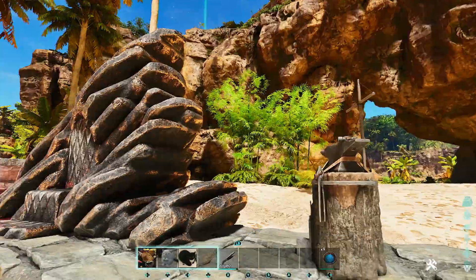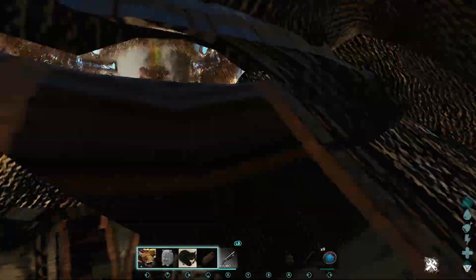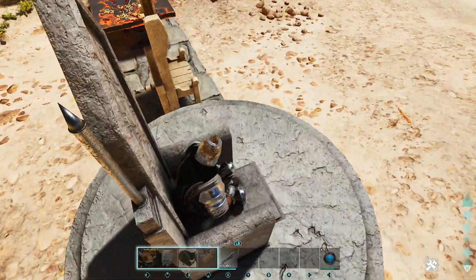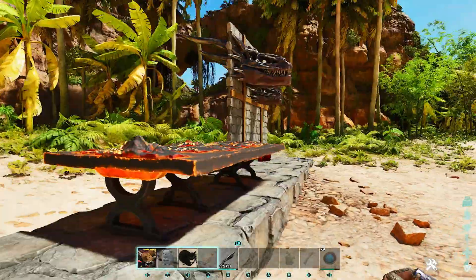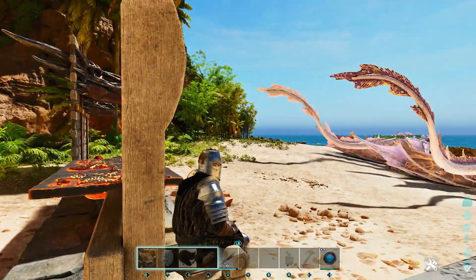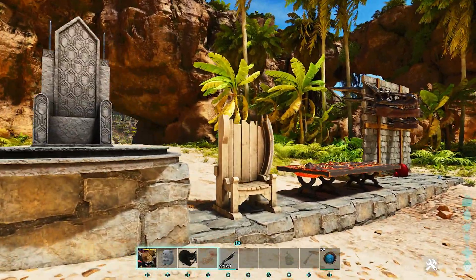Next we have a Gothic Throne — same idea, just another really cool throne to sit in. Who doesn't want a throne in their castle? Next we have a Gothic Throne with platform — basically the same idea, just has a platform on the bottom. These platforms you can actually place down and put the thrones on top of them. Next we have the wooden throne — just a big wood throne. I kind of like the Gothic one, it looks really nice. The dragon one — just wow, those are really, really cool.